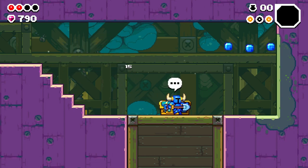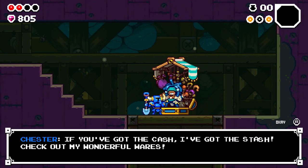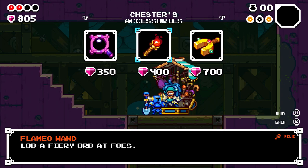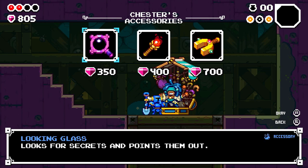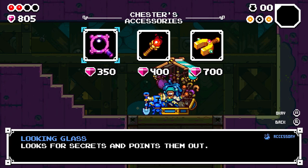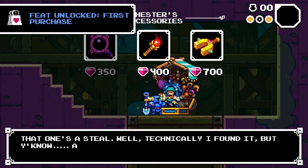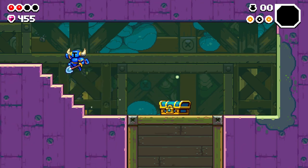It's Chester! If you've got the cash, I've got the stash — check out my wonderful wares. Okay: 350, 400, or 700. Inverse repeller — magnetizes gems to you even through dirt. Lob a fiery orb at foes. Relic accessory — looks for secrets and points them out. I wonder if these are passive. Are you sure you want to buy the looking glass? Yeah, I think I do — first purchase. This one's a steal. Well, technically I found it, but anyway. What else looks good — already obtained. Don't need any of the rest of that.